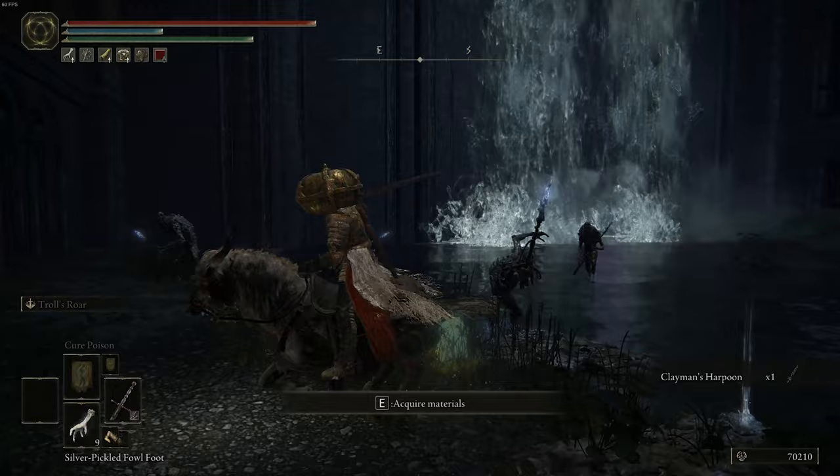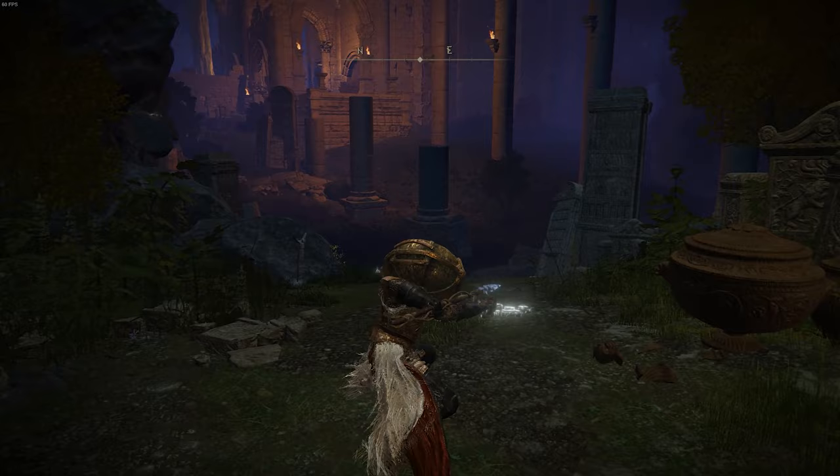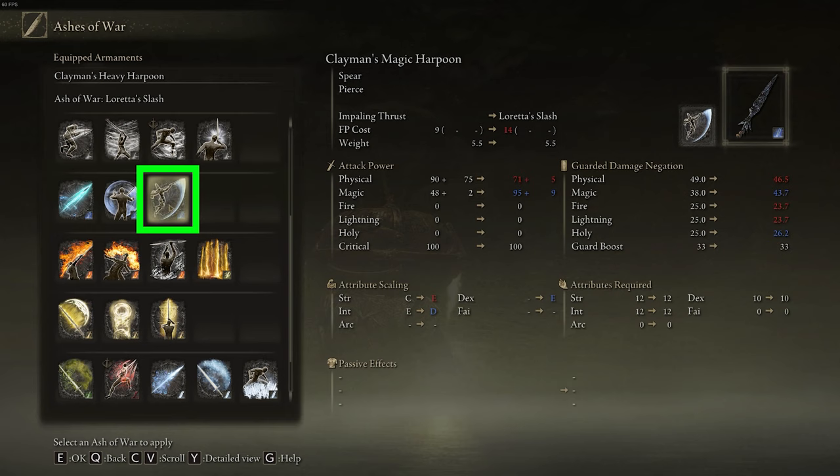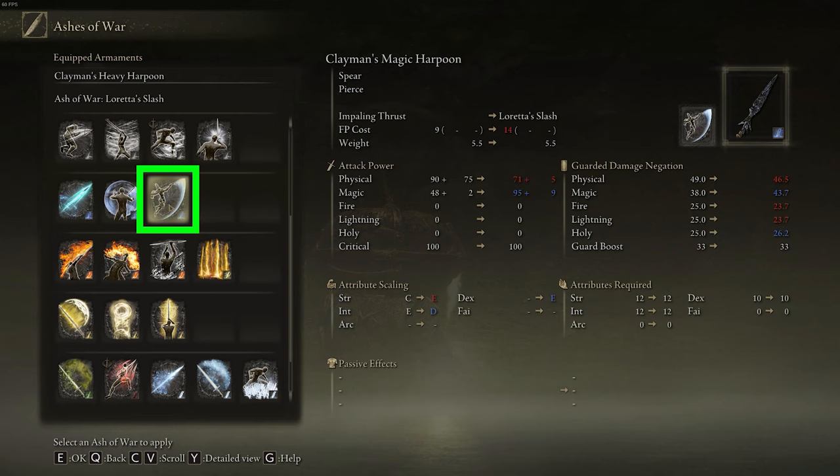I just got it off of this guy right next to the waterfall. By default, this spear has the Ash of War called Impaling Thrust, which does that. If you want to change it, all you have to do is go to a Site of Grace, rest at it, click on your Ashes of War tab, click on the weapon, and then choose something else — for example, Ash of War Loretta's Slash.